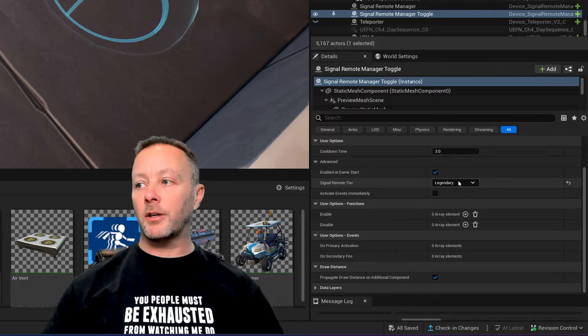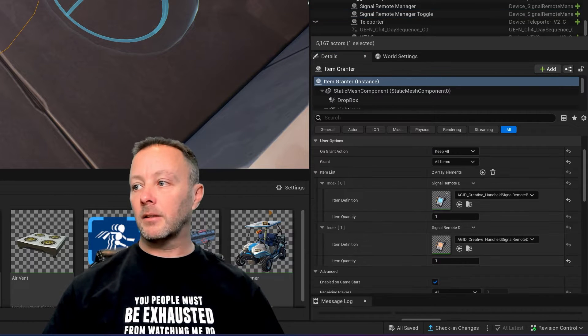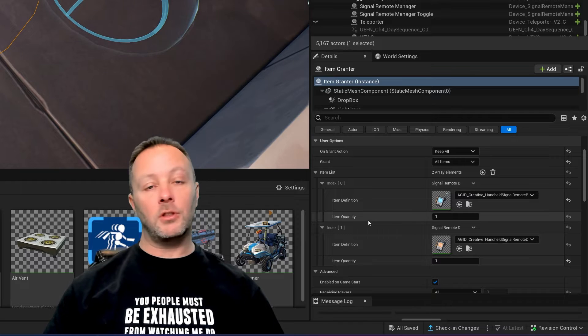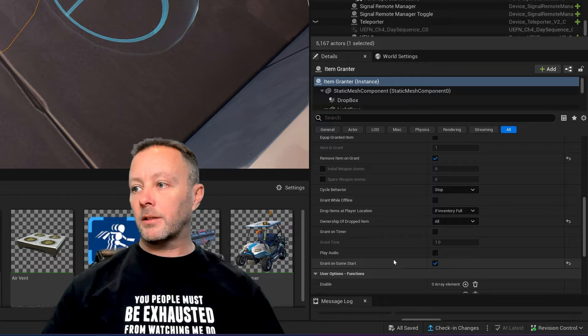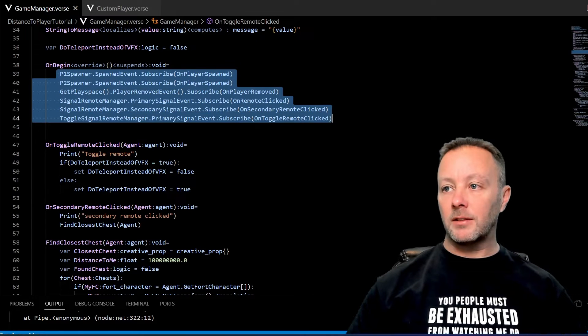Make sure to set the remote managers up to whichever type you want - there's common, uncommon, rare, epic, and legendary. I'm using a legendary one and the rare one which is B. You've got to keep these lined up with what you give your players. We enable the item grantor on game start, and once the remote is granted we can use it and listen to it. OnToggleRemoteClicked simply toggles between true and false for DoTeleportInsteadOfVFX - so players can either mark something with a laser for a hide-and-seek kind of thing, or teleport to it.